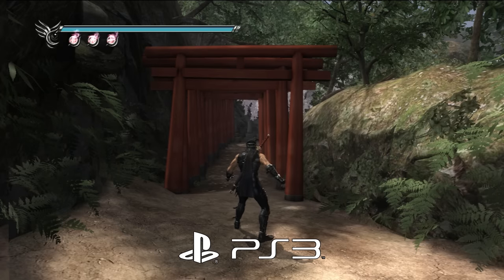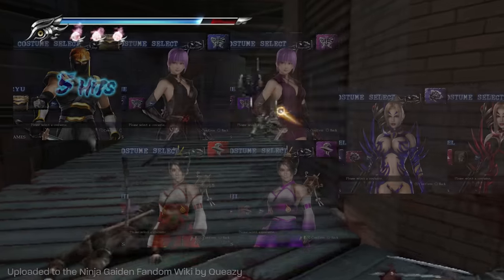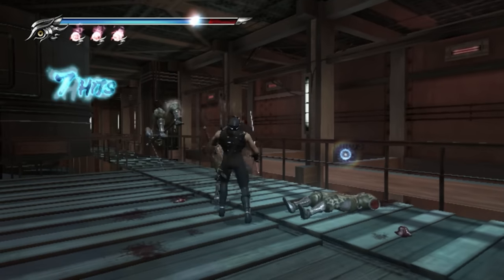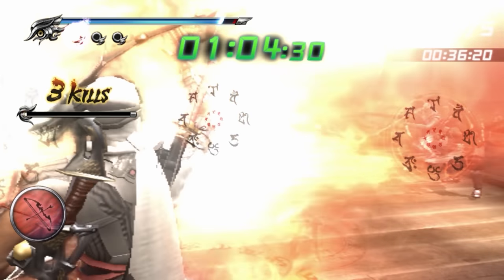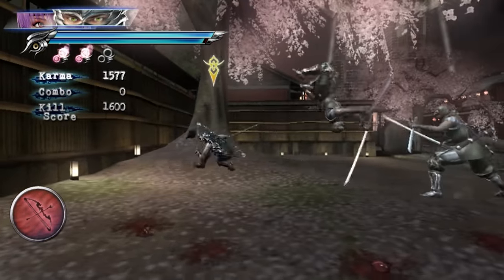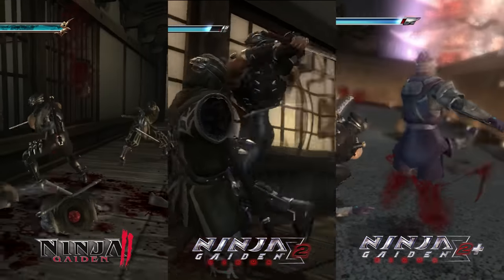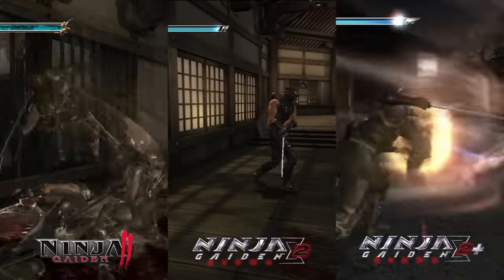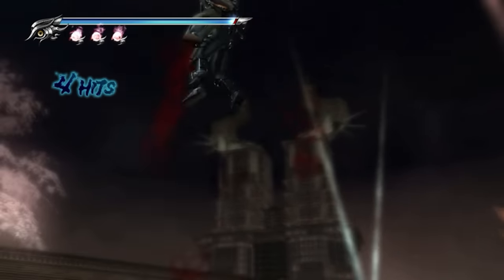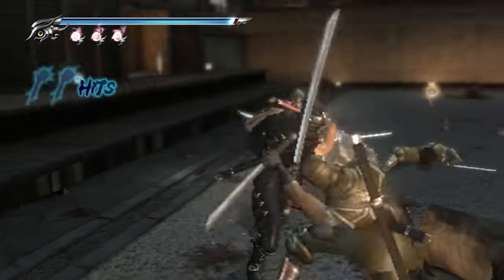Sigma 2 was also ported to the Vita as Ninja Gaiden Sigma 2 Plus. It introduces Hero difficulty again, a new costume for everyone with one DLC costume for Ayane, Rachel, and Momiji, gyroscope aiming but no gyroscope jiggle physics, Ninja Race mode, and Turbo mode for tag missions — which you can no longer play online, so you must do them with AI. Interestingly, an option for gore was also added; it's still toned down compared to the original, but it doesn't have any performance impact. Most cutscenes in Sigma 2 Plus are now pre-rendered, and there is a 30fps cap which the game struggles a lot to maintain, suffering from severe slowdown.